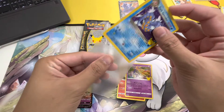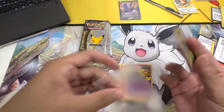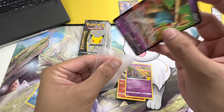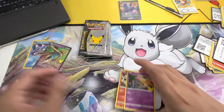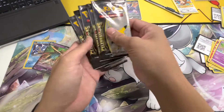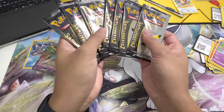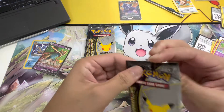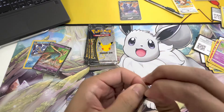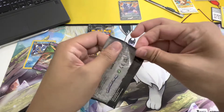My Darkrai is worth something too — can I have it? Yeah sure, later. What number is it? I hope I have enough pages for it. Let's move on to pack number four. These packs are really hard to open — there we go, like that!